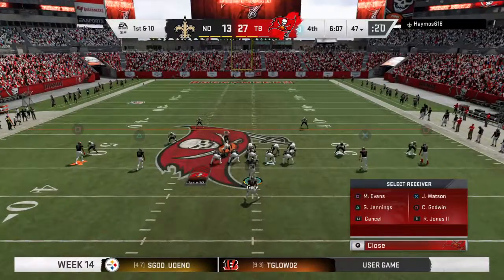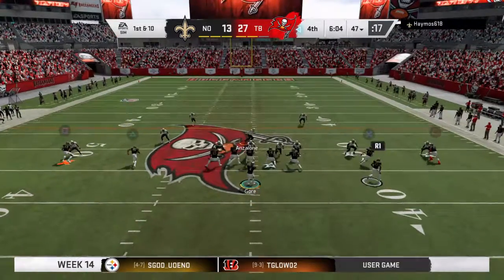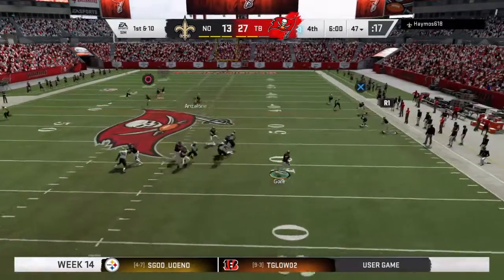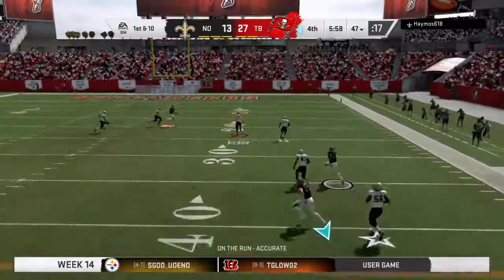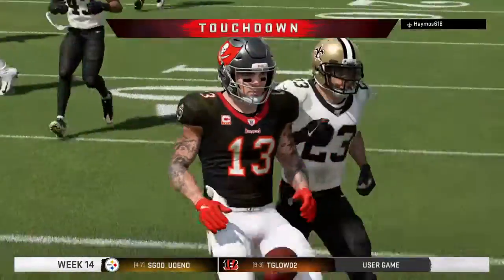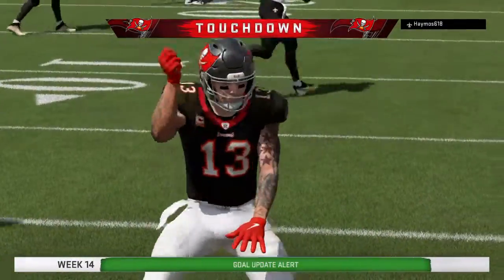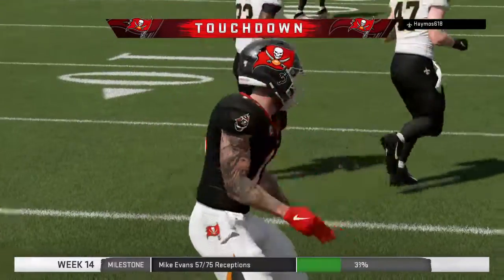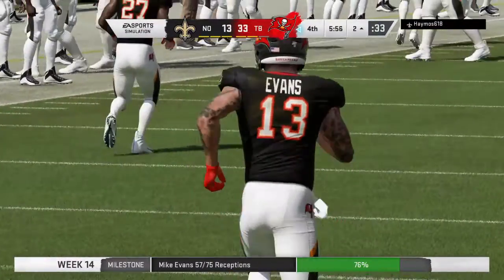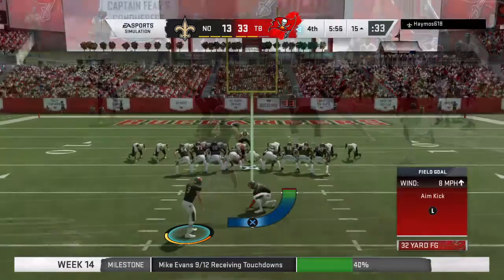Stay in bounds. On first down, flushed out right, on the run he'll let this go deep — and this is caught inside the 15. Touchdown, Tampa Bay. Mike Evans with his ninth touchdown of the season as the Buccaneers tack on to their lead.